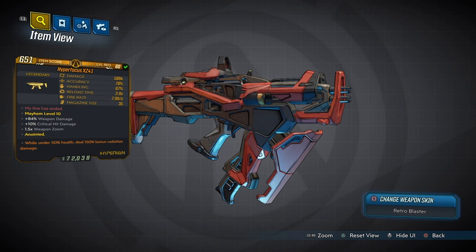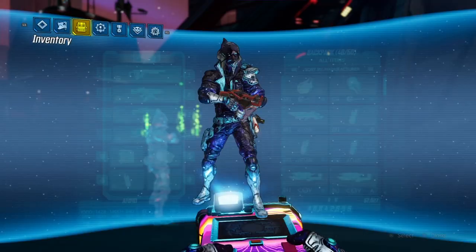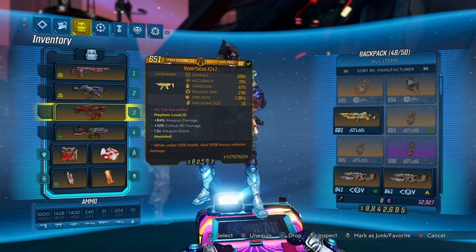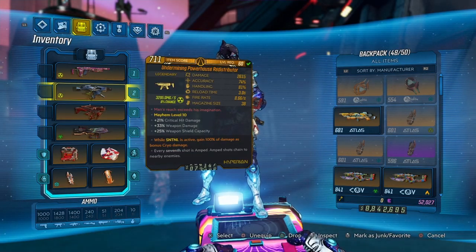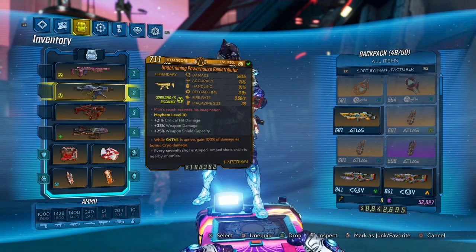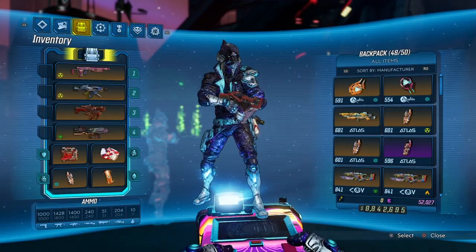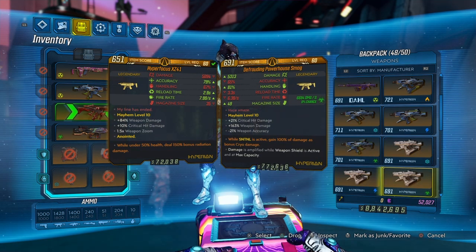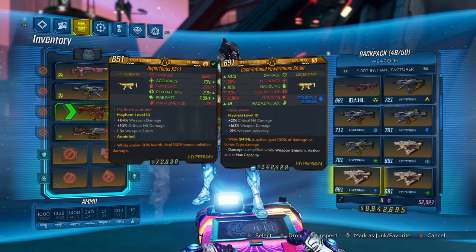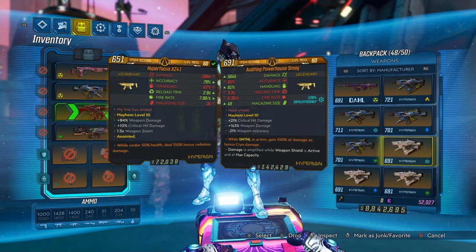We have the kinetic version with the anointment: while under 50% health, deal 150% bonus radiation damage. We don't have this anointment for any specific reason — it's just what we have. For comparison, the Redistributor has 2,615 damage and the Hyper Focus has double that. The Smog, another Hyperion SMG, is also around 5,000 damage and is a strong weapon, just missing some fire rate.